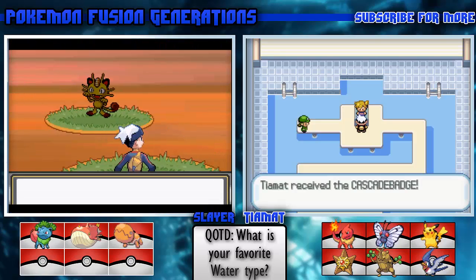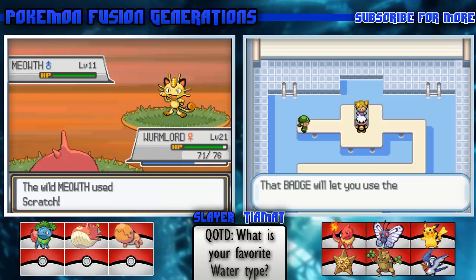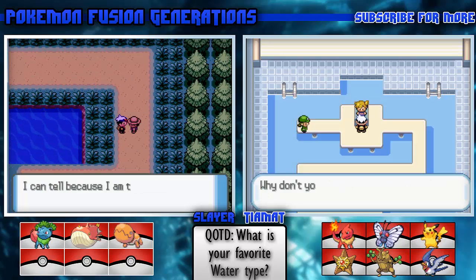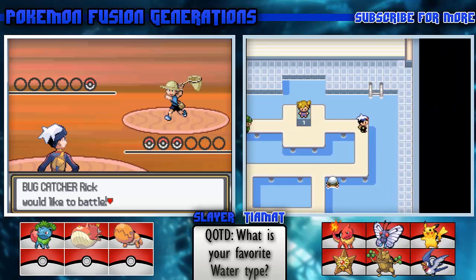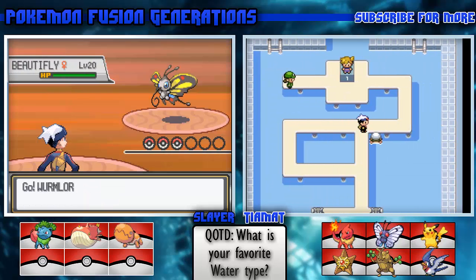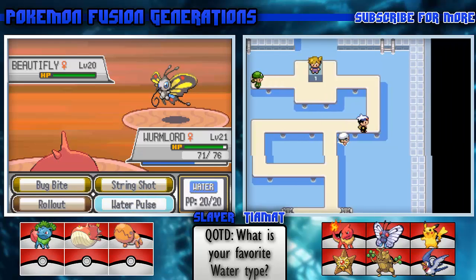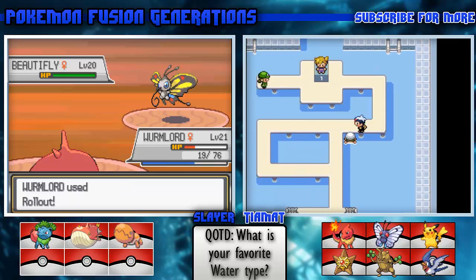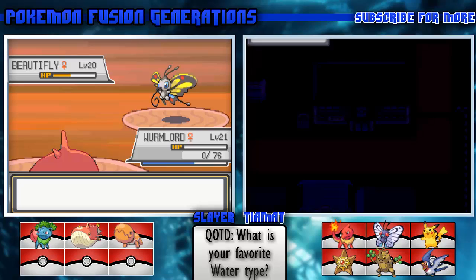Since we faced the Water gym this time, the comment question is: what's your favorite Water type? My favorite Water type is Mantine. I would have to go with Crawdaunt - it's probably my favorite Pokemon overall. I need to make room for this new Pokemon. Crawdaunt is great.